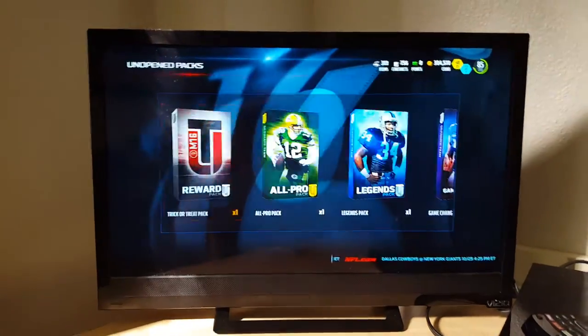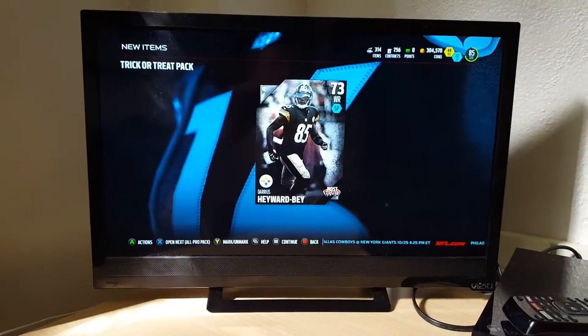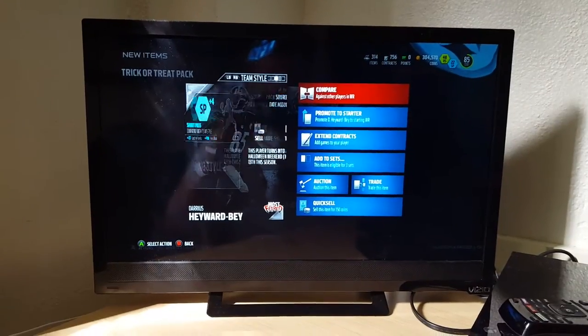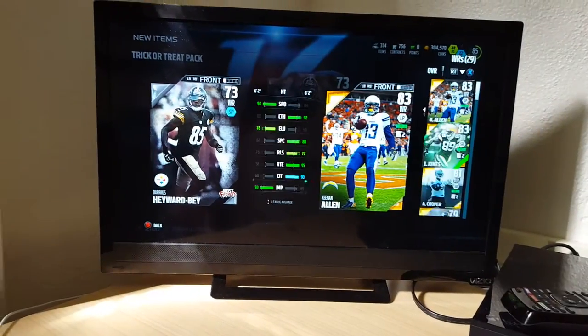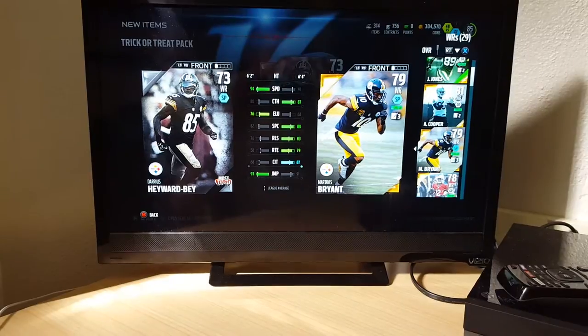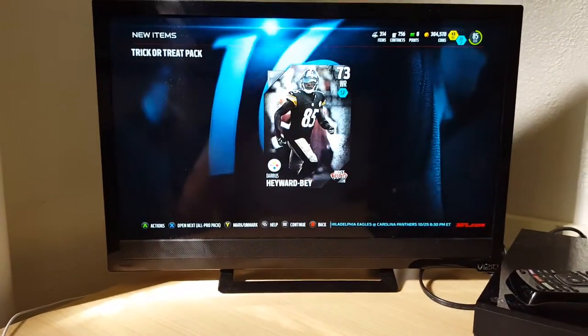Now we're going to open up the trick-or-treat pack. Make sure if you like this video and want to see more pack openings — oh, we got Darius Haywood! I'll take that. Last time we opened these we got a card that turns into a 92, so he'll probably be our slot receiver because he's got 94 speed. I may utilize him early — he's pretty good, kind of like Martavis Bryant, who is our current slot receiver.